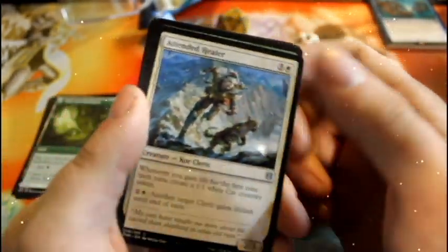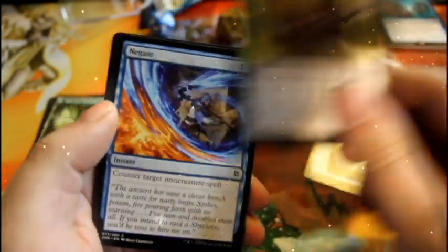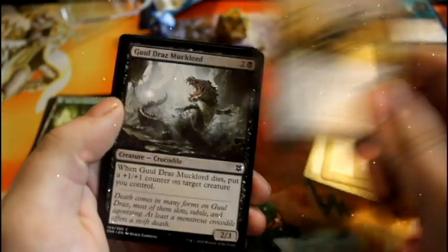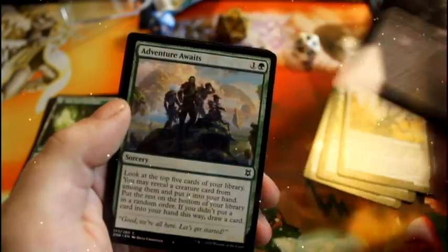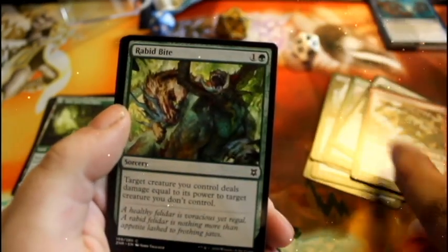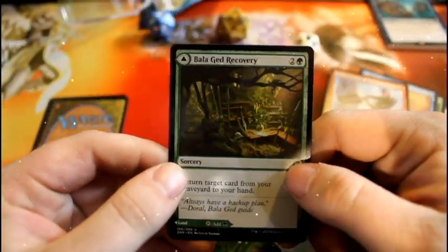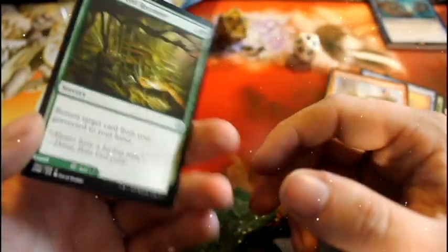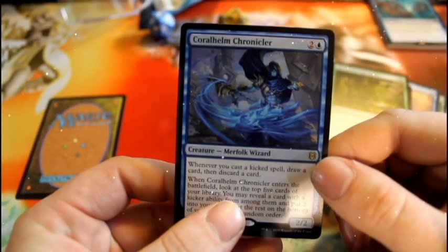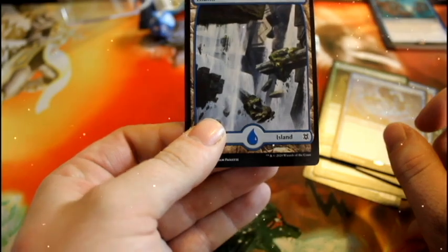From the Zendikar Rising draft booster: Attended Healer, Taunting Arbor Mage, Vanquish the Weak, Negate, Core Celebrant, Ghoul Draz Mucklord, Adventure Awaits, Cliffhaven Sellsword, Teeter Peak Ambusher, Rabbit Bite, Shilling Tramp, Expedition Champion, a Two-Sided Dual Land, and Balad Ged Recovery — which is both a Sorcery and a Land. Our rare is Coral Helm Chronicler, a Merfolk Wizard. And finally a nice Zendikar Island.